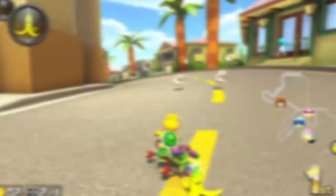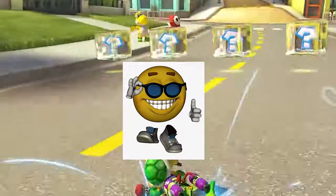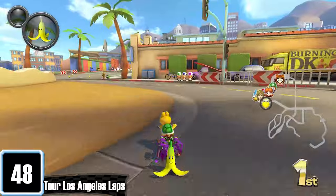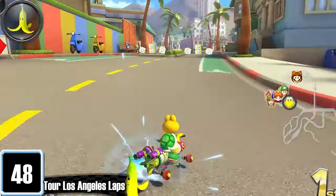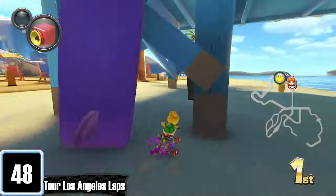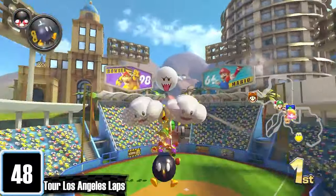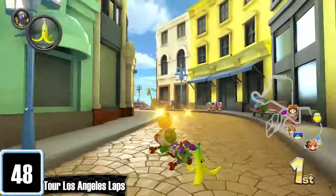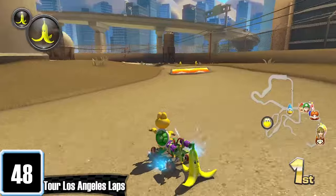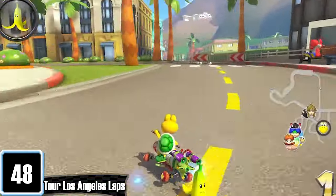Ladies and gentlemen, we have reached the halfway point in this list. If you've made it this far, thank you very much. Starting the top half with Los Angeles Laps — it is very fitting that we start on a beach, and there is actually a lot to explore: you can go under a beach house, go on another useless halfpipe, and glide through a whole stadium. It can't be a city without a shit ton of buildings. On lap three, you drive through an oil rig, which is so unexpected but quite the pleasant surprise. I give it three Katy Perry singing California Girls out of ten.